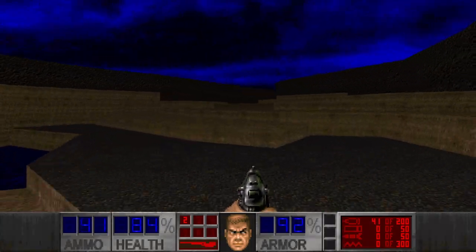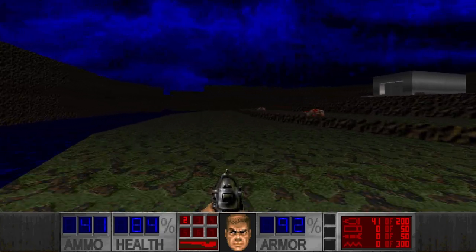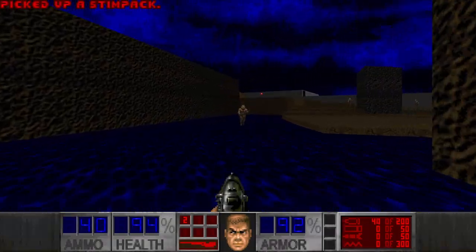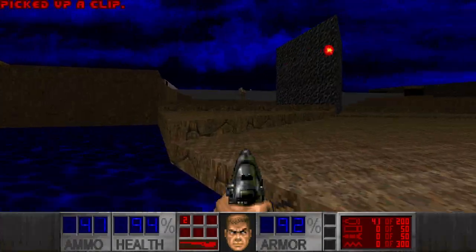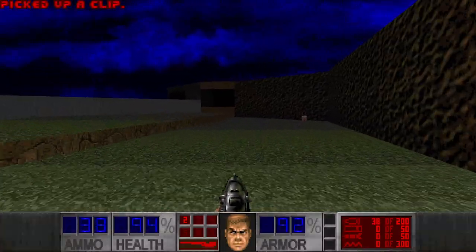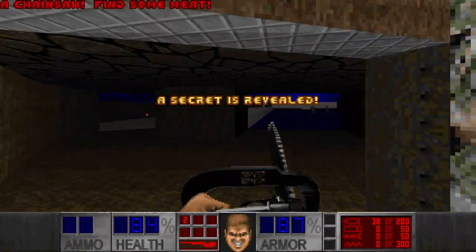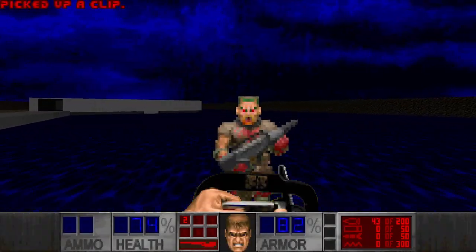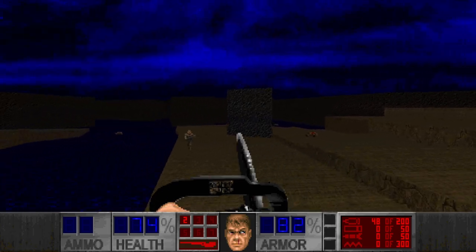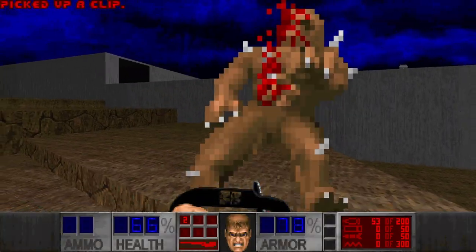We have some steampunk here. More zombies, of course. And I do know that there is a secret here — it's not obvious. If you interact with this wall, you can get the chainsaw. Let's go chainsaw some stuff. Maybe some imps as well, somewhere.